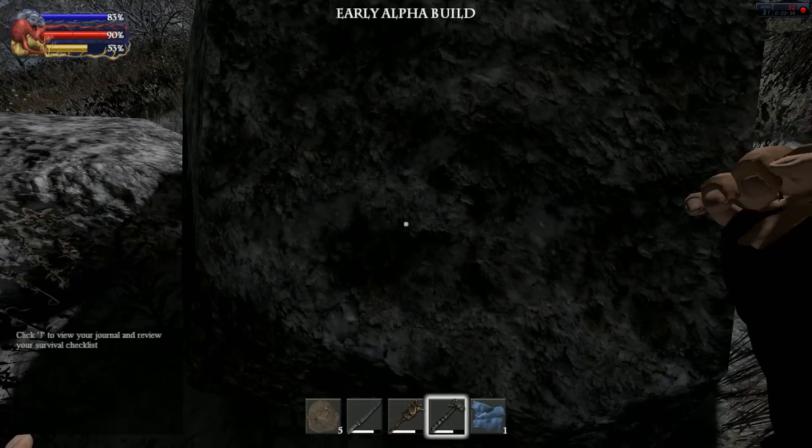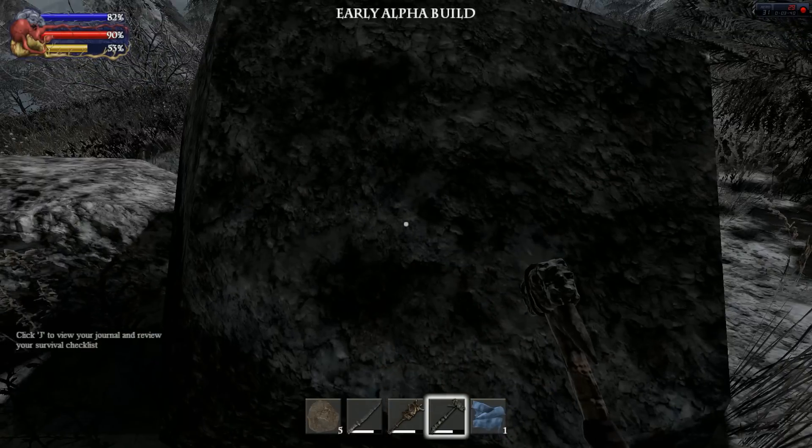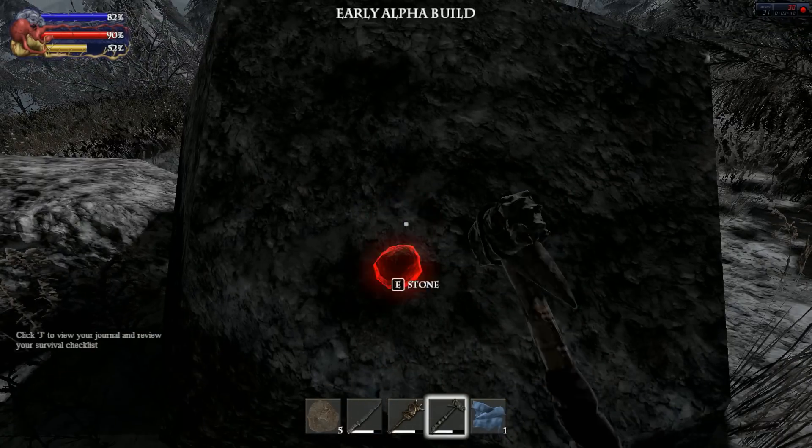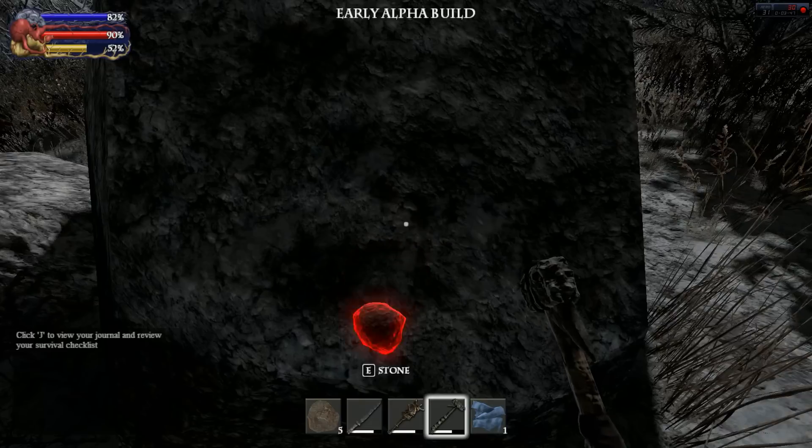So this is how you mine. It's not the fastest thing in the world, but at least you don't need a ton of ore — you don't need a hundred metal ore to make something, at least right now.